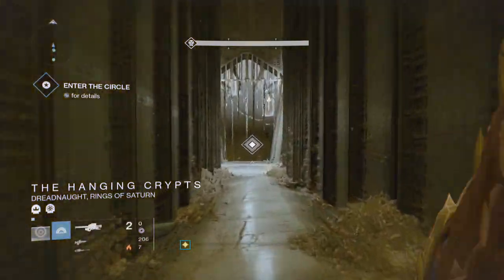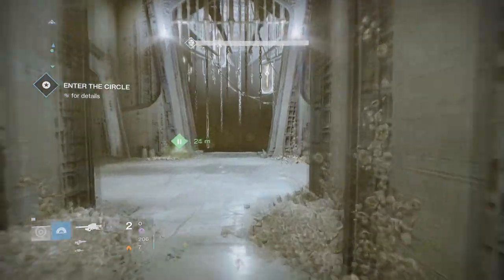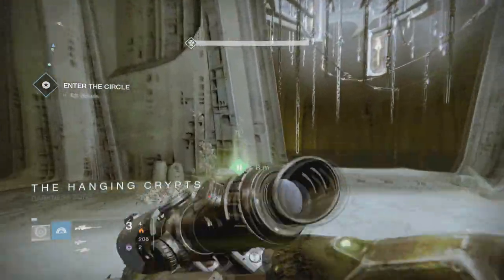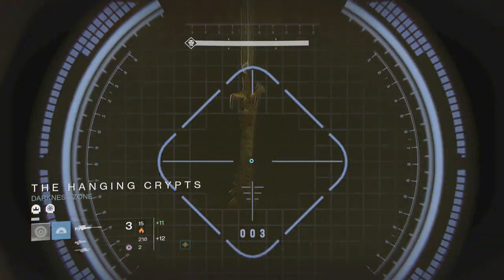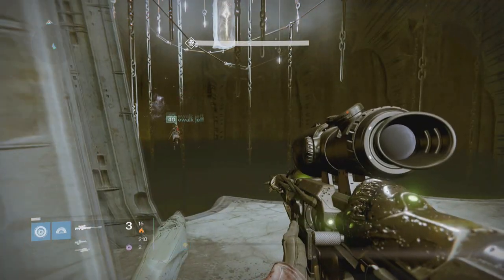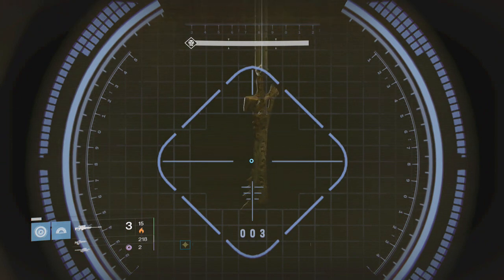Right before you drop down to fight Alakul, if you look at the chains that are right above the hole, you'll notice that one of the chains is holding the Sword of Crota. You can actually shoot the sword and make it drop down into the arena.